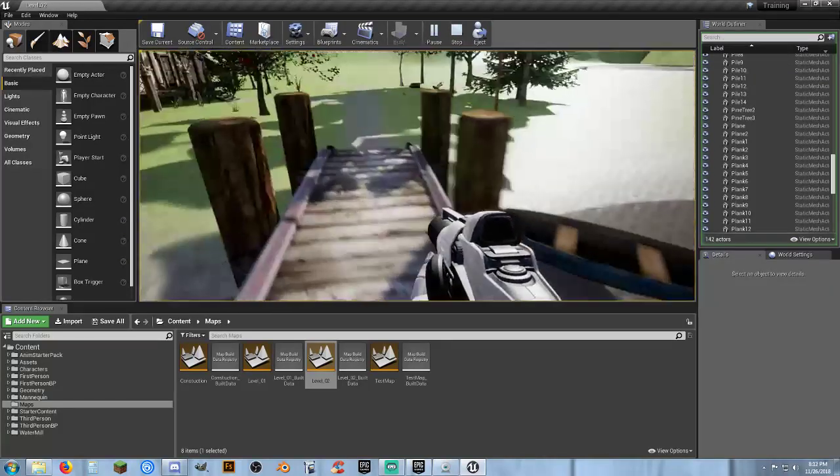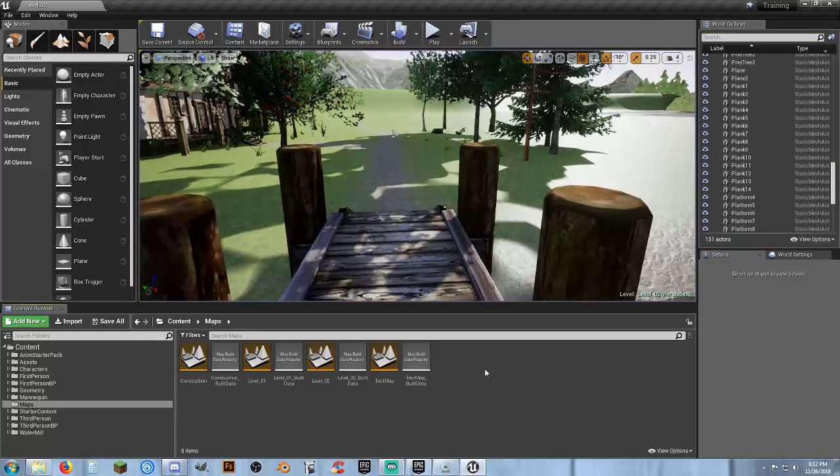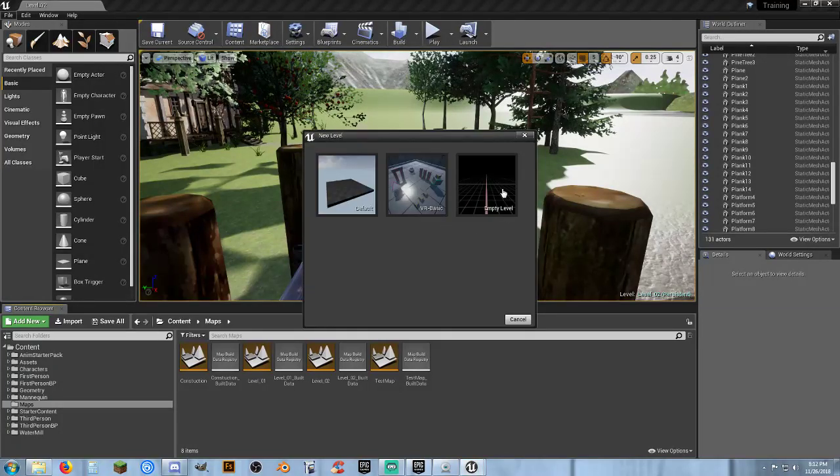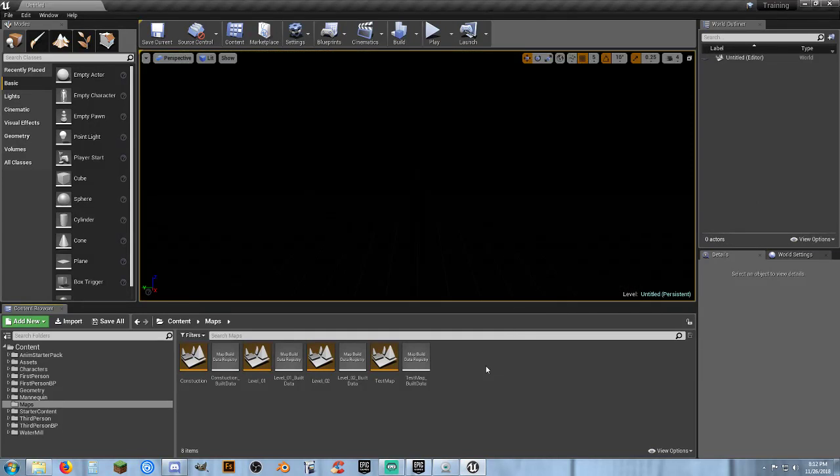So how do we go about making a main menu? Let's create a new level and we're going to create it as an empty level — nothing here.